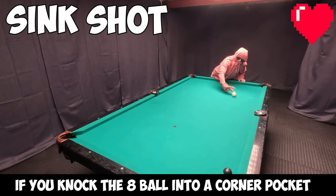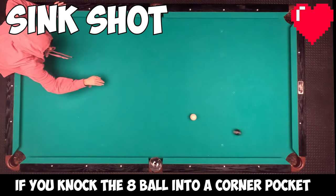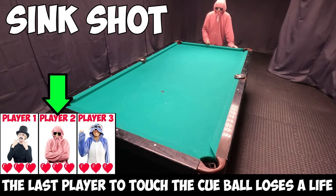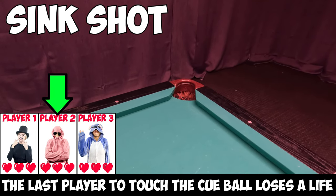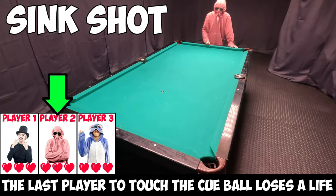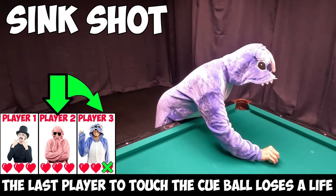Sink shot: if the eight ball is shot into a corner pocket, the last player to touch the white cue ball besides the shooter loses a life. If player two sinks the eight ball but player three has not yet touched the white ball, player one loses a life. If player two sinks the eight ball and player three has touched the white ball, player three loses a life.